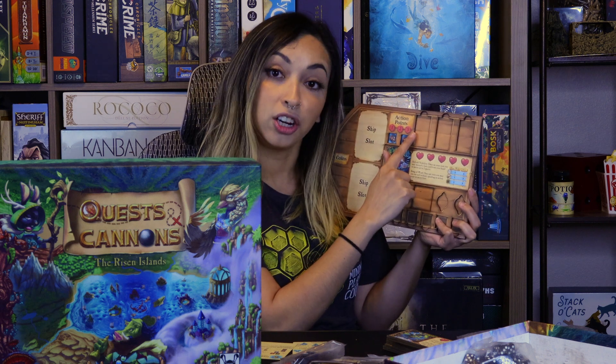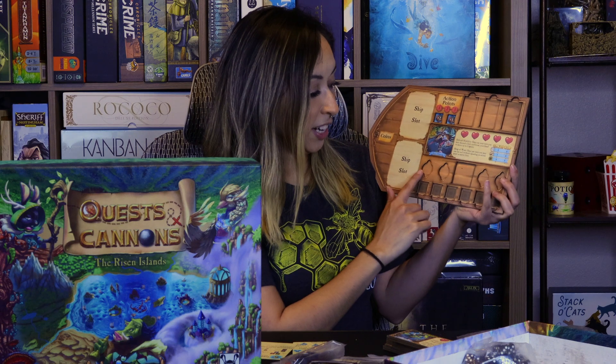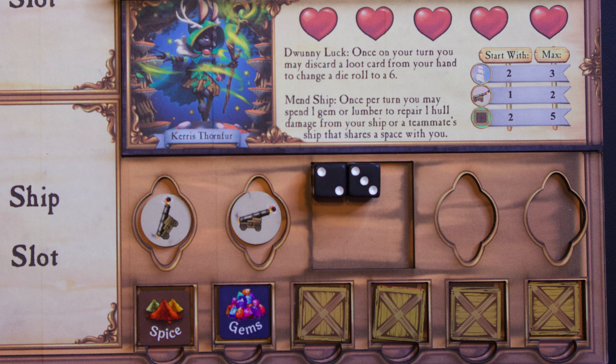You get three action points per turn. This is where you place your ship sails, which you use for extra movement. Down here is where your cannons go, this is where your dice go, and this is where you store the goods you've picked up.